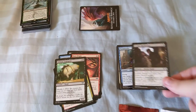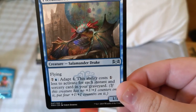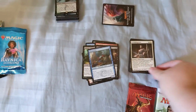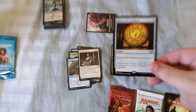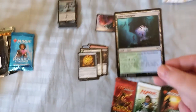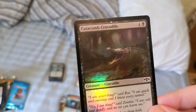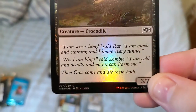Orzhov Racketeers, Terramorphic Expanse — wow, Adapt 4 — Forbidding Spirit, and then Glass of the Guildpact: multicolored creatures you control get plus one plus one. Seven Guildgate, and a foil Catacomb Crocodile.